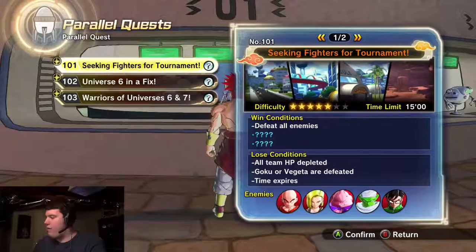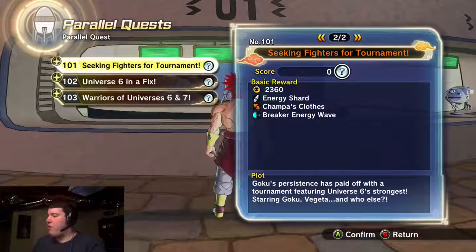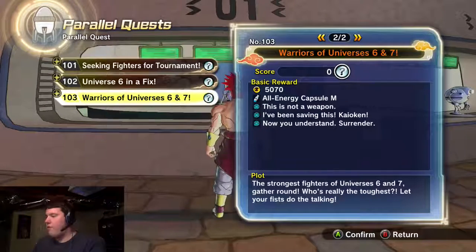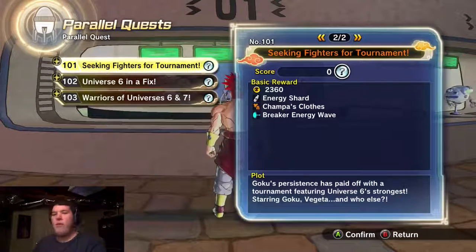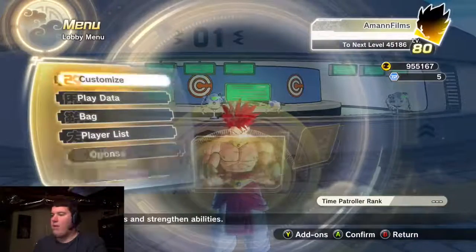Let's go back over and look at the parallel quests and see what they added. I think they added three - yep, new PQs. Seeking Fighters for Tournament - it includes Krillin, 18, Buu, Piccolo, and Gohan in his tracksuit. Also, they updated it so now my max level is no longer level 80 - now I can get it up to 85. So if I get any training points my character will level up and I'll be able to increase it.